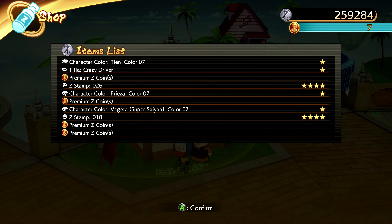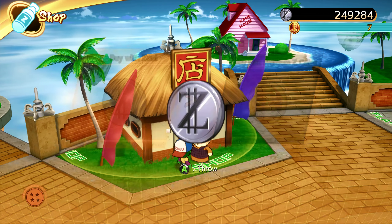We got a lot of premium Z coins there, and then a number 26 stamp which is a four-star, and a number 18 stamp which is also a four-star. Let's keep it rolling.